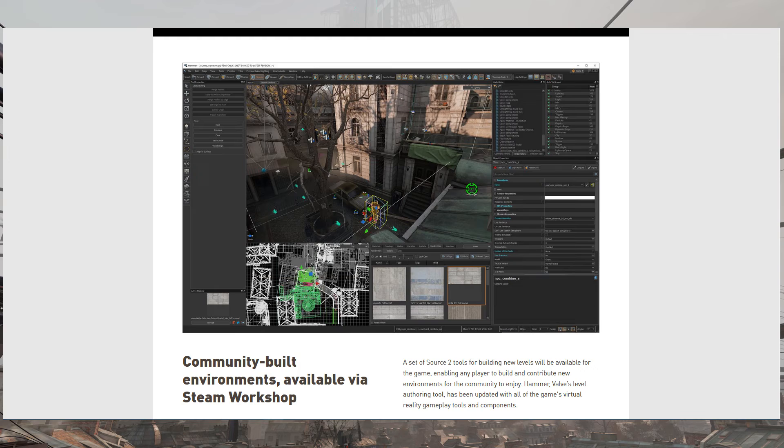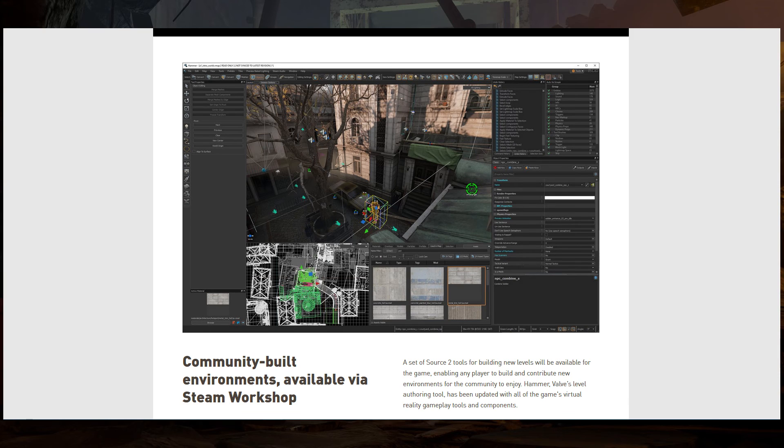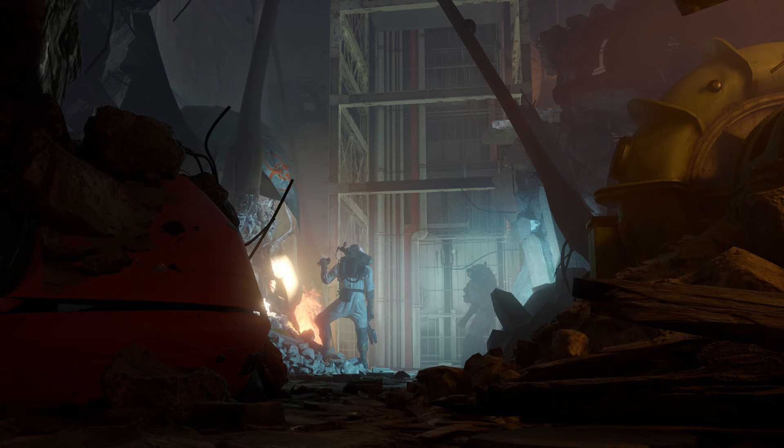But the thing I am most excited for is the release of the Source 2 SDK alongside Half-Life Alyx. This is the first time Source 2 will be in the hands of the community. With the Source 2 SDK, users will be able to publish their own custom content to the Steam Workshop for Half-Life Alyx. Hopefully this means we'll get a Source 2 Filmmaker as well, and maybe even more advanced tools for CSGO eventually.